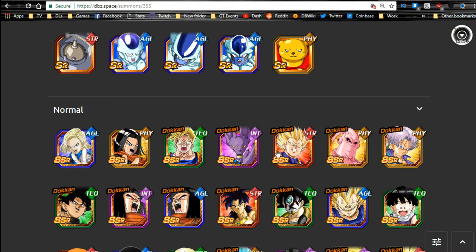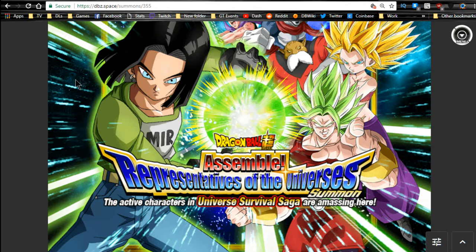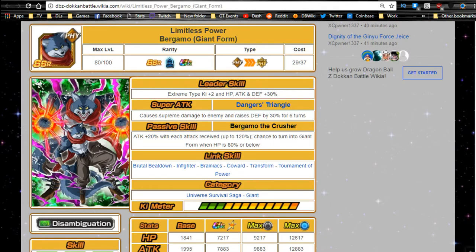You also have the two most recent units, Vegeta and Beerus, which are really awesome and highly recommended. Overall, I think this is a decent banner — if you want to try your luck, go ahead. I'm personally saving and not going to summon on it. Now we're going to talk about each individual card, do an overview, and talk about who they link best with. We'll try to keep it short.